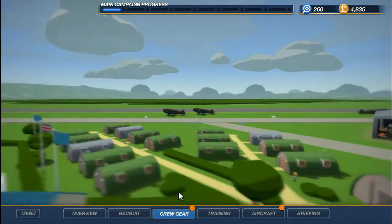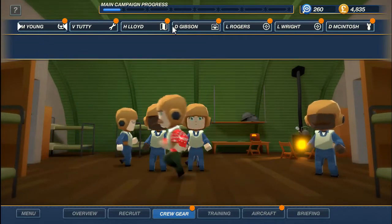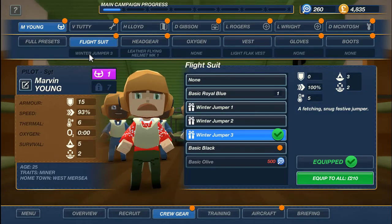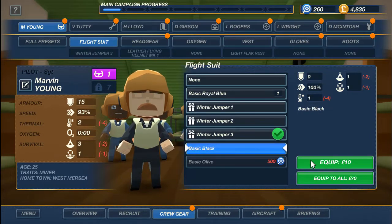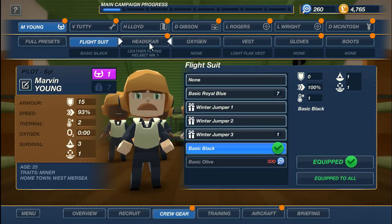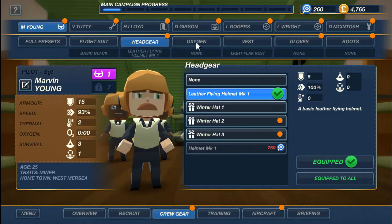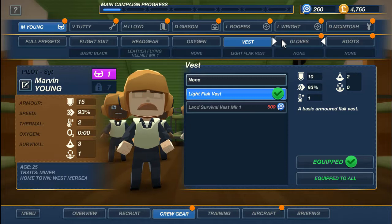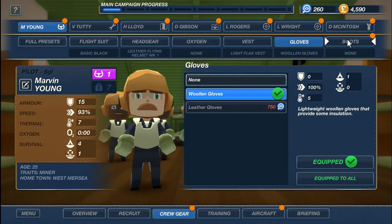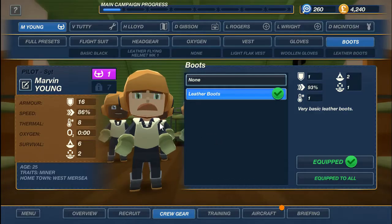All right guys, let's get into the video. We're going straight to crew gear because we need to make sure these guys are ready to go. Looks like everybody's gonna need something here. Let's see — flight suit. We do have a winter jumper, but we can equip it to all for 70, and I kind of like the basic black. Headgear — there is a helmet but we don't have enough money for that. Oxygen is already equipped to all. Vest gloves — let's equip everybody with gloves because it can get cold up there. Boots — this will help with survival as well.